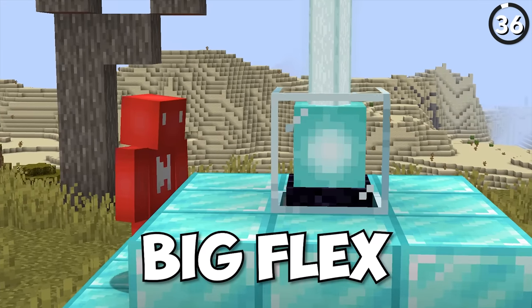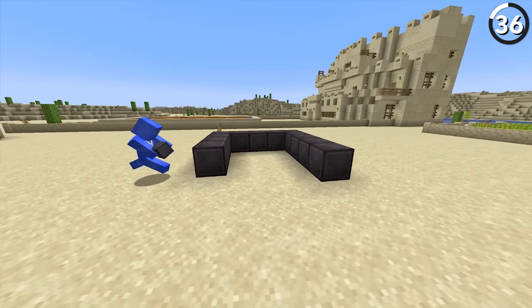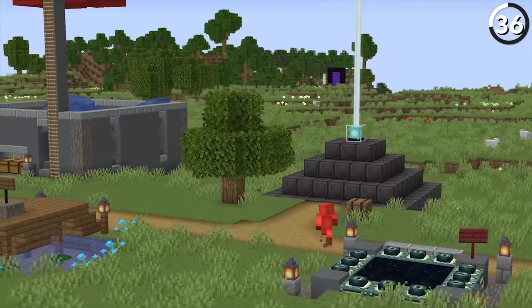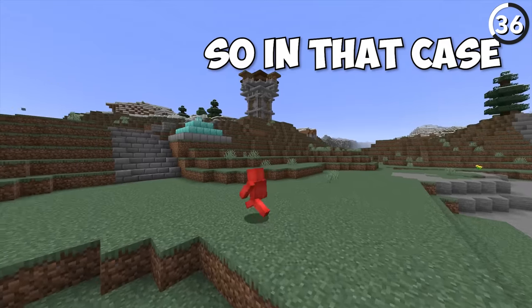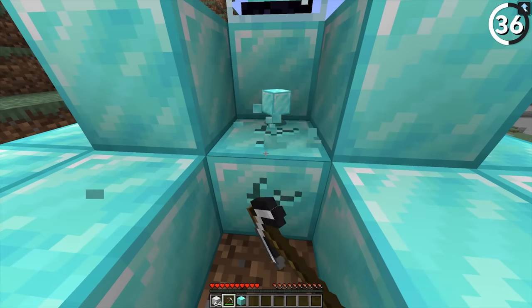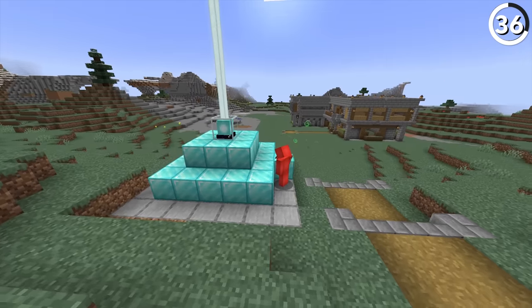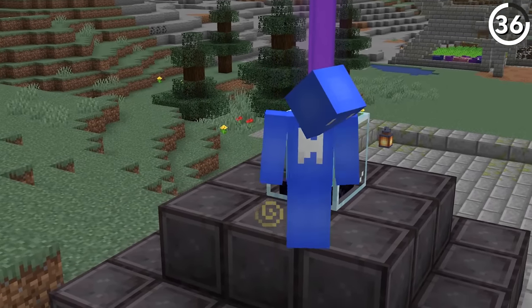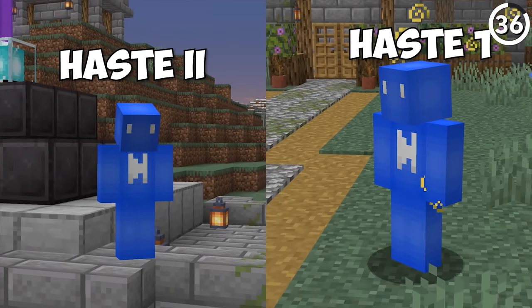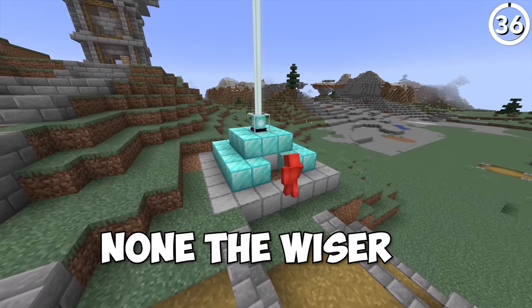Having a fully powered beacon is a big flex, and one entirely made of netherite is another level. But if your friend managed to secure one of these before you did, it's not worth letting them keep that kind of treasure. We can devalue their greatest asset without them even noticing. Since the beacon has so many layers, we have free reign to hollow out the innermost blocks and cover up the shell to still leave them in the dark. Or if you're worried about suspicion when their Haste 2 drops to Haste 1, just fill in the middle blocks with something less valuable like iron — they'll be none the wiser.